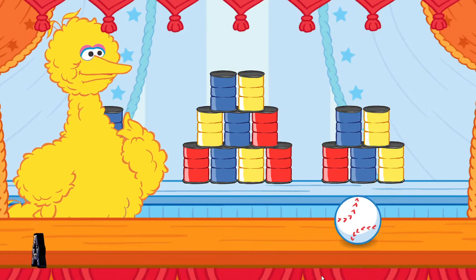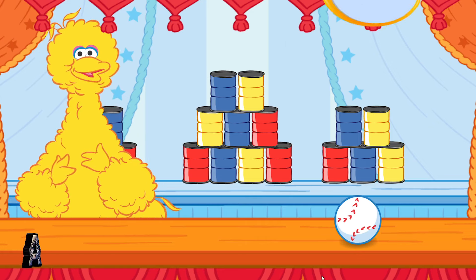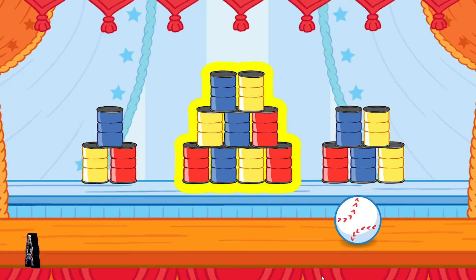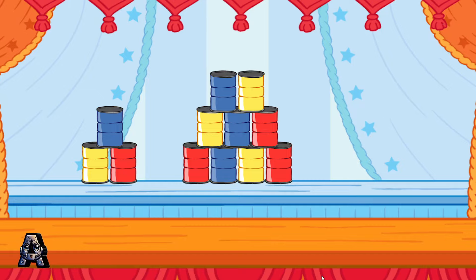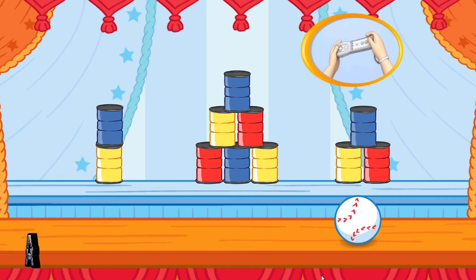Step right up and knock down the correct set of cans to win the game. Knock down the stack that has more than three cans and less than nine cans. To choose a stack of cans to knock down, tilt the Wii remote back and forth, then jump. Yes! You knocked down the stack that had five cans — that's more than three cans and less than nine cans. This is fun. Let's knock down the stack that has more than two cans and less than six cans.